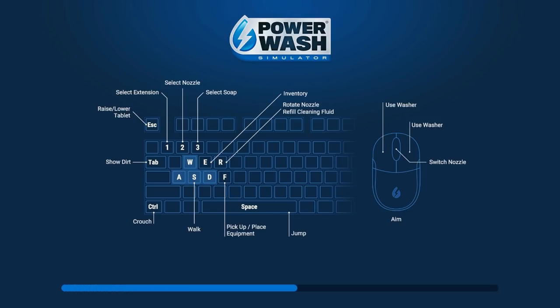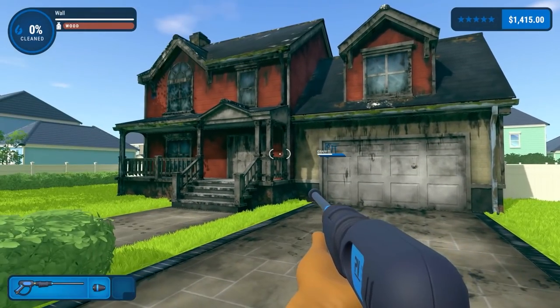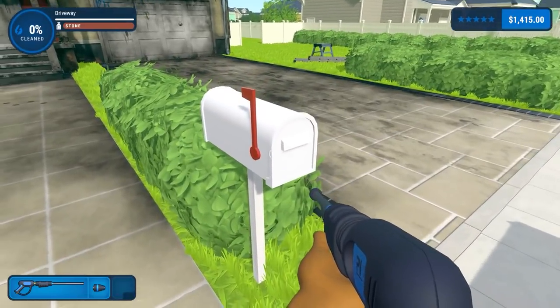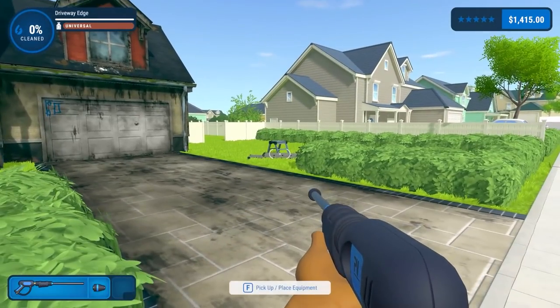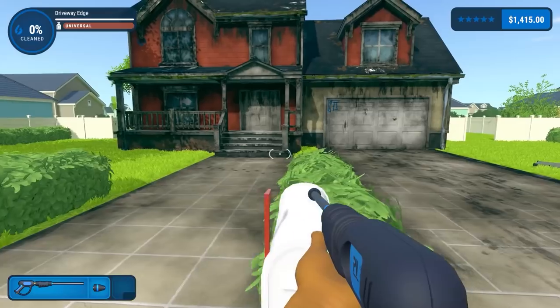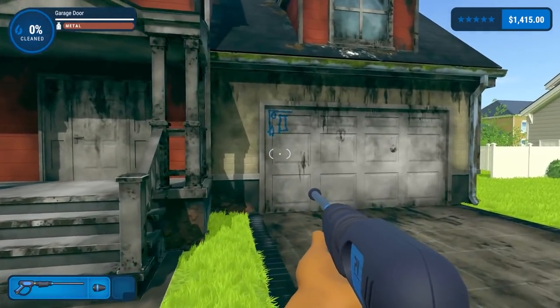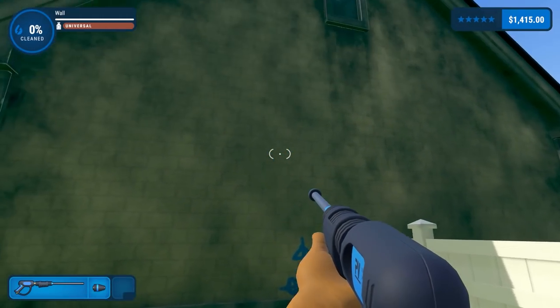650 generic units of currency to complete this one. We've got all the nozzles and all the cleaning solutions, but still just the basic power washer. Having a quick look around the property — this is one we completed as part of the demo as well. You can see there's a bit of graffiti on the garage, and it does say the place is haunted.